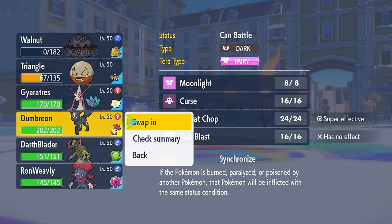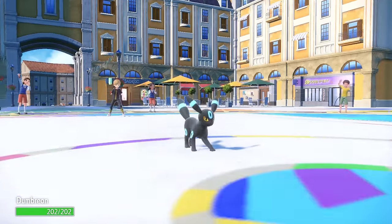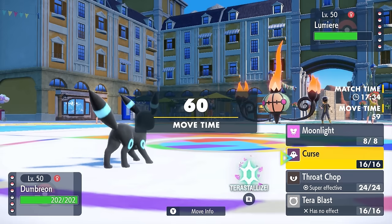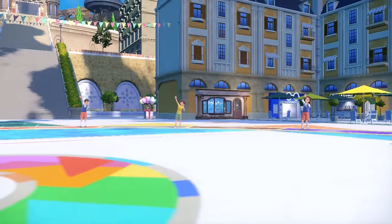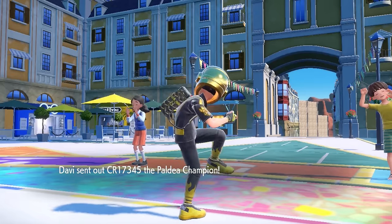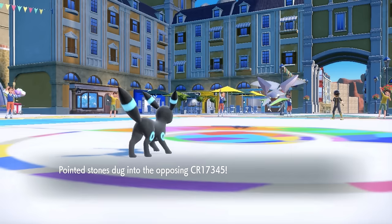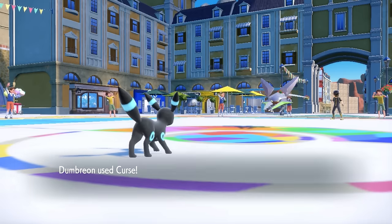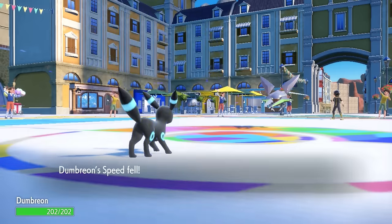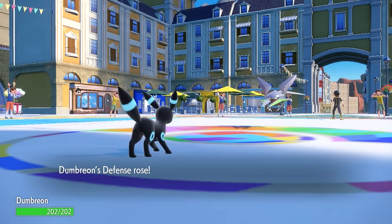Umbreon actually has a pretty solid opportunity, now that Gallade is gone, to try to potentially set up. I'm working with a physical attacking Curse Umbreon here, who is max HP and attack, here to catch people off guard and be more of a physical sweeper. The Chandelure does not want to stay in against me, so I take this opportunity to set up a Curse — they actually end up switching into the Vikavolt, and this is kind of the only other answer they have to Umbreon.